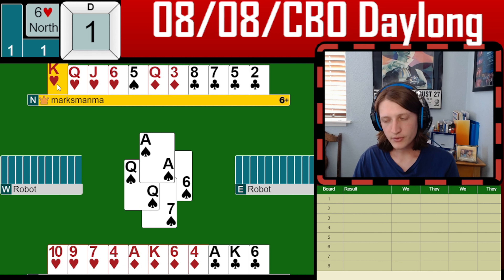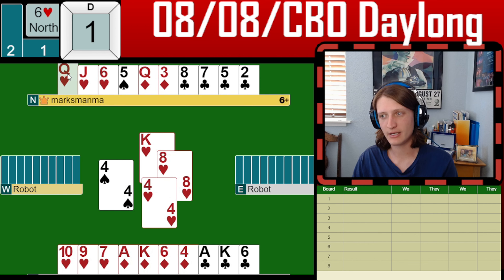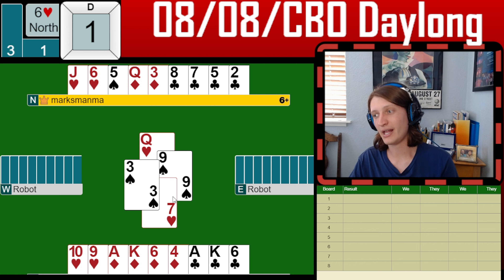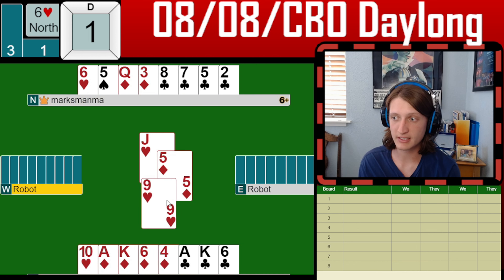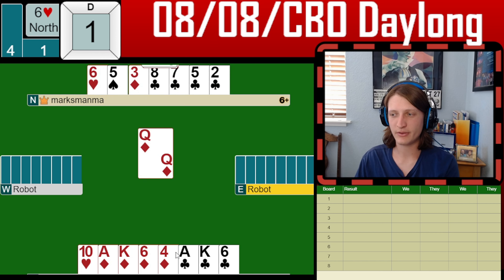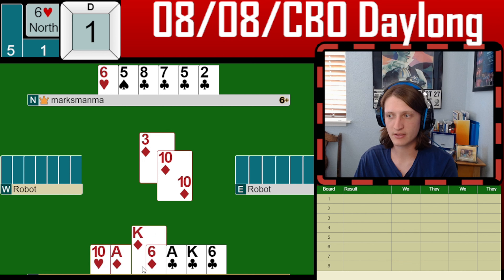We are going to play out the heart suit. No matter what, we're going to need a few ruffs somewhere. We're not going to draw all the way, but we're going to get rid of their trump. We see a spade pitch, another spade pitch, and a spade pitch — these aren't all that helpful. We can draw one more trump and see what happens. If we play another heart, it doesn't actually hurt us. That's a diamond pitch, which is kind of what we want to see — we want to see the diamond pitches. I think we wanted to save that last trump entry for potentially squeezing the opponents, so that was a mistake.